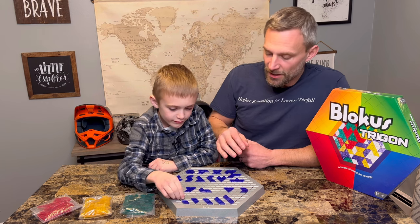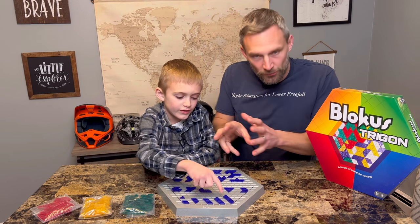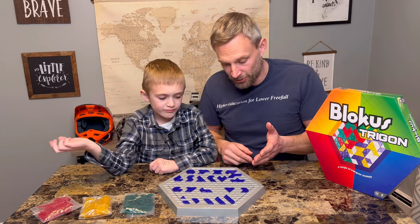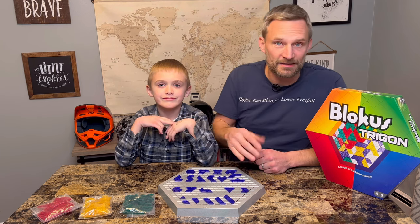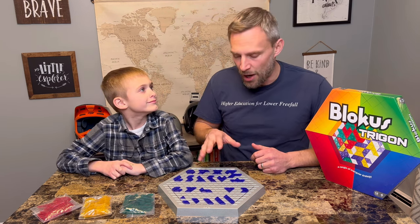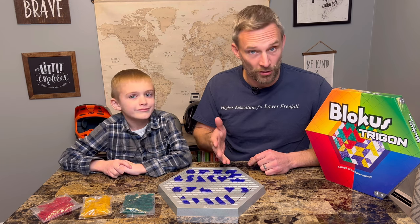The way it works is you start out at six little indented triangles on the board. Everybody starts there and moves to the inside. The idea is to lay all your pieces down. In general, you want to put down as many large pieces as quickly as possible, so you're left with smaller pieces that are easier to get rid of. I'll put a link to buy it in the description, along with a link to our video on Quirkle.